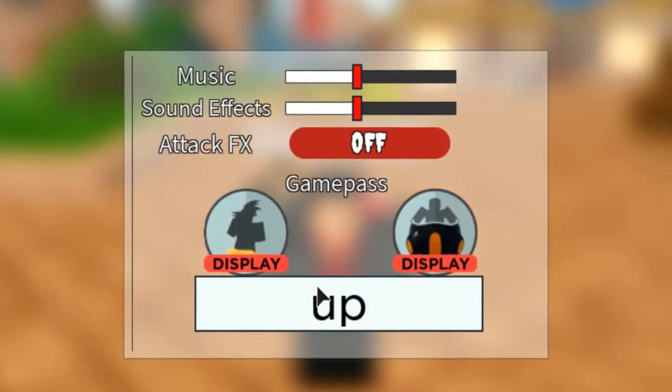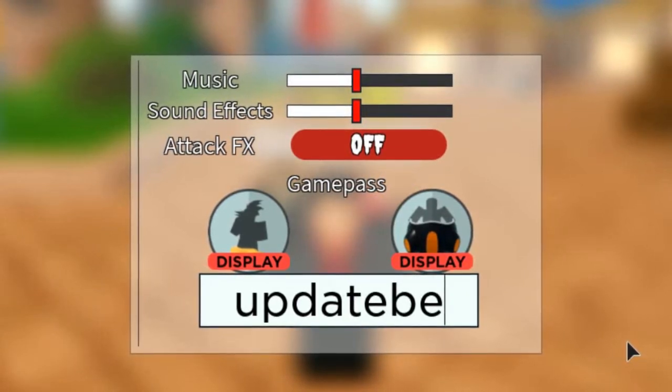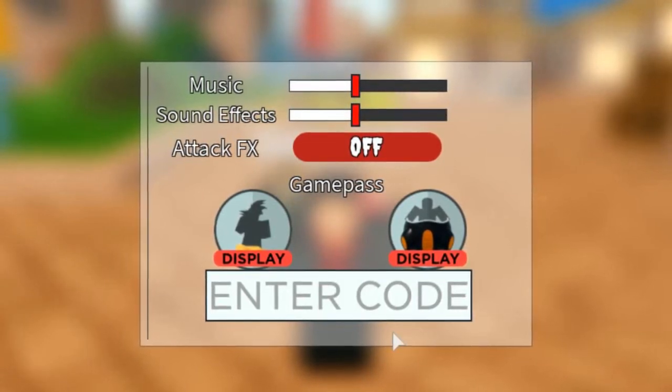The first code you want to put in is 'updatebelike' — that's update, then belike, right after. That gives you 50 gems right off the bat. So 'updatebelike' is the first code.